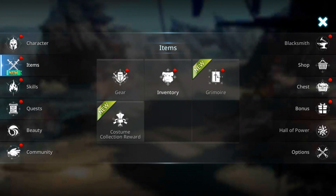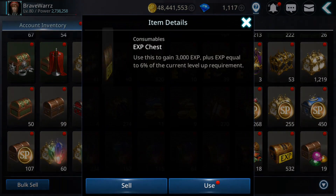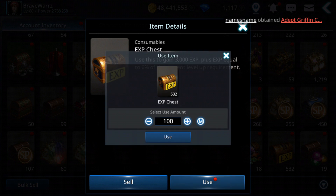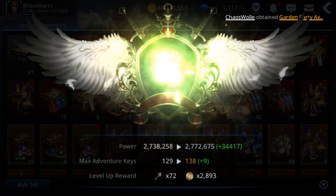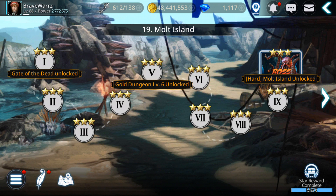Once at exactly level 80 with 0% progress toward 81, go to your inventory and open 100 experience chests all at once. I have 500 saved and we'll test if it still works. Let's open them now... It seems this trick may not be working - we only got six levels instead of jumping to 100.